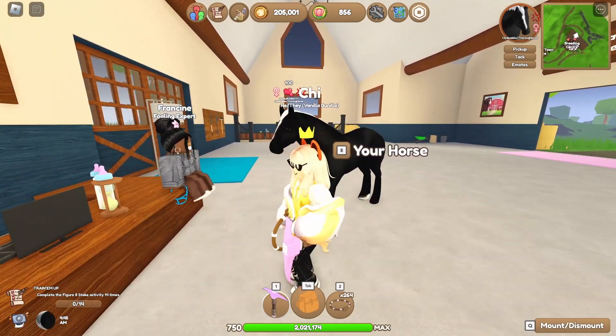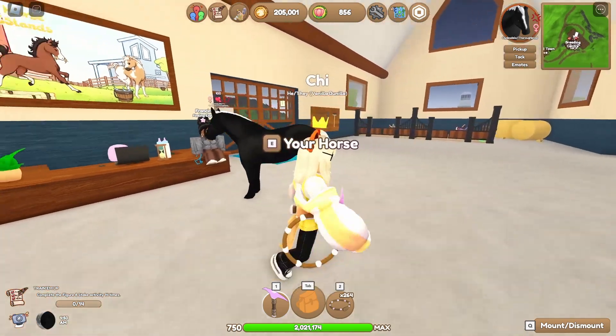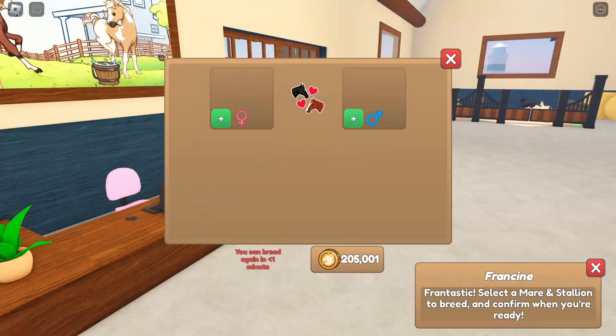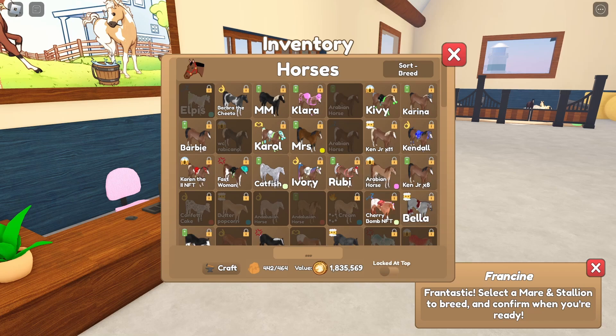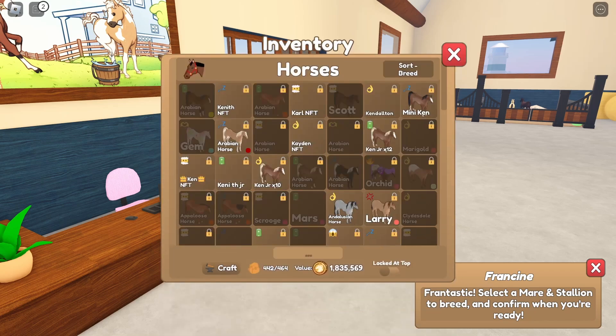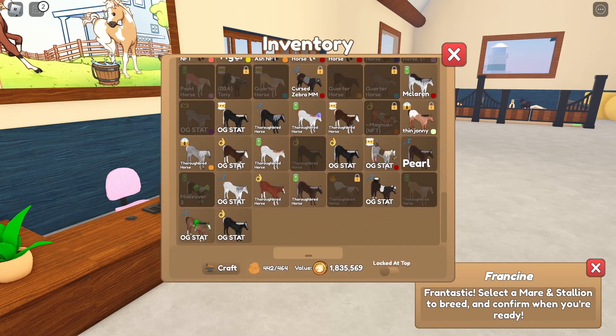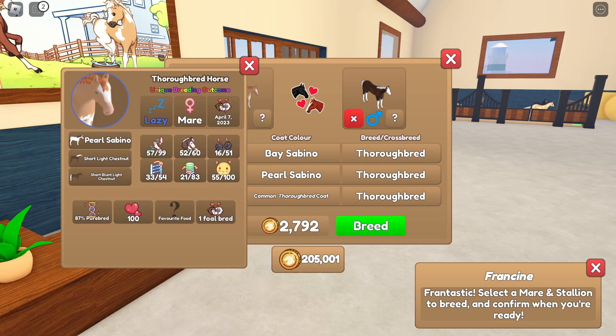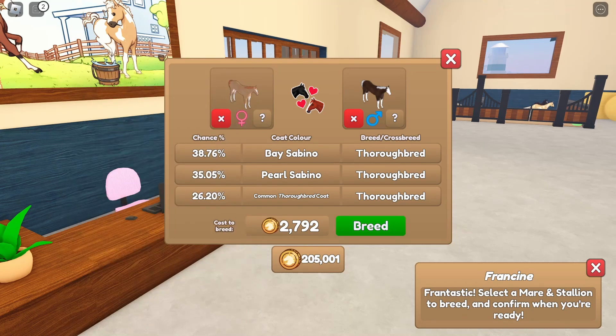Hopefully the last one is a win. Let's prepare our last pair for the day. I'm gonna do this pearl TB with this base sabino OG stat TB, because I've been trying to get an OG pearl for a little while and this one's really close to it. I'm really hoping we can get an OG stat pearl for our last one. Fingers crossed!